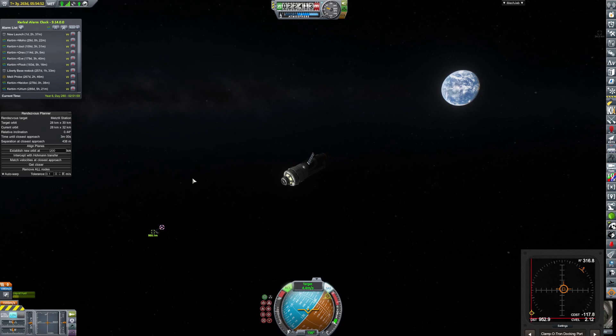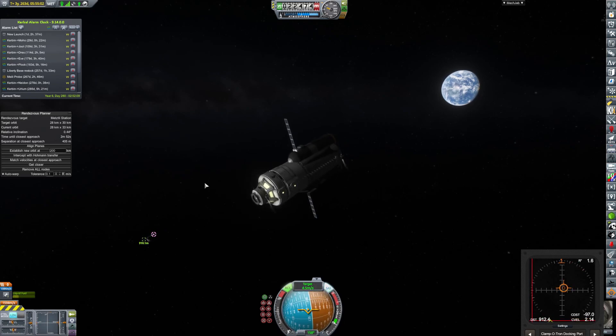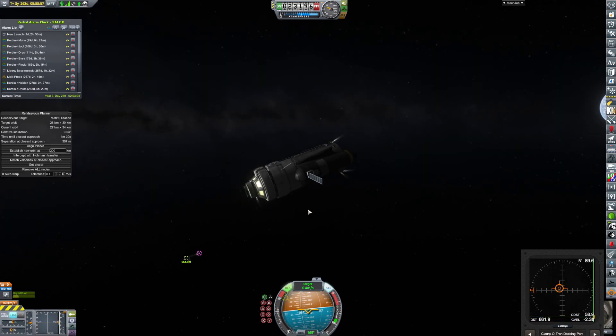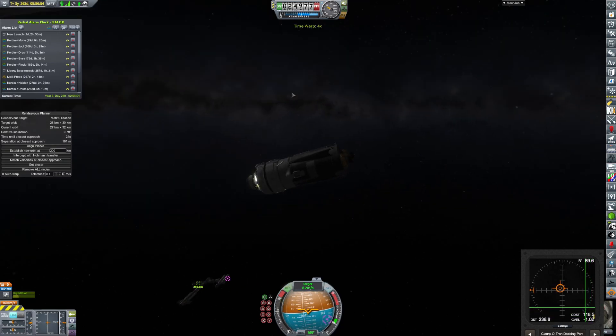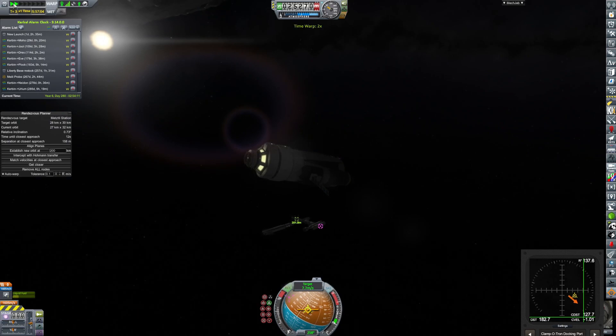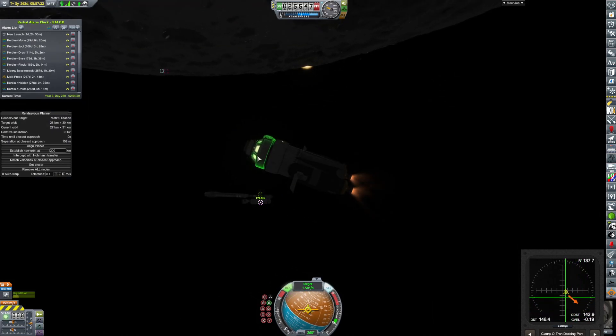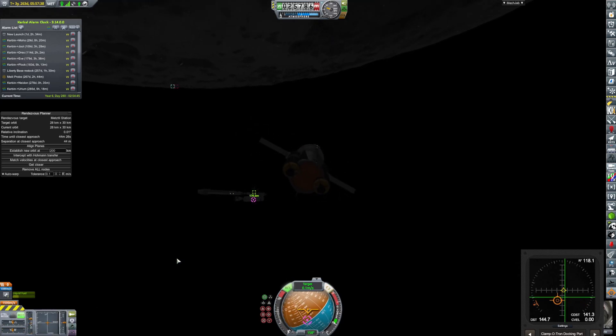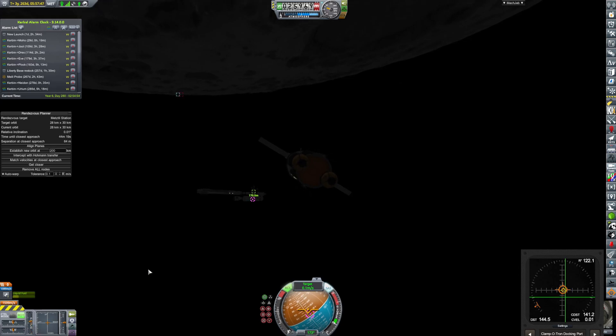The docking sequence for this craft is kind of annoying because it has only two axes of movement. We did fix it — I fixed it off camera. I got a Kerbal out there to attach some RCS thrusters on the sides, which helped it out a little bit — not by a whole lot, but I think it'll help it get there quicker. Now we're going to slow down and point directly at the station, which will help us get there much faster.